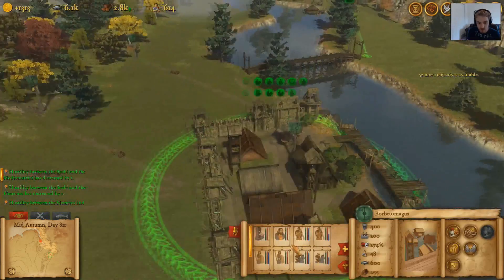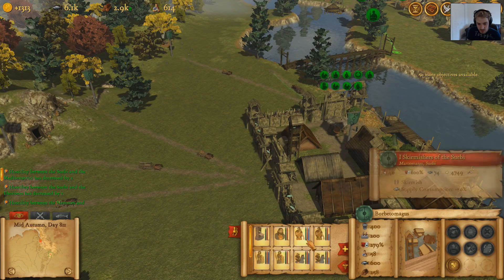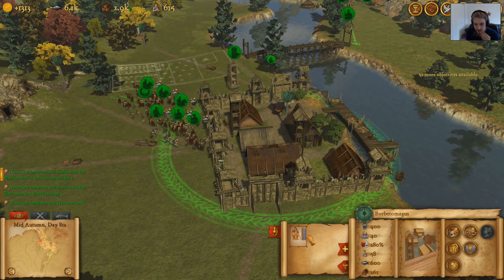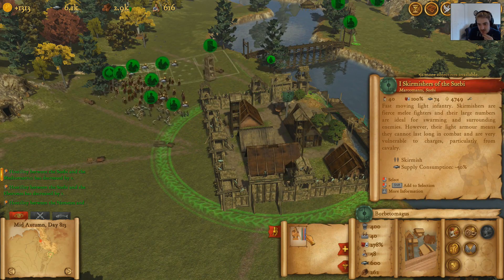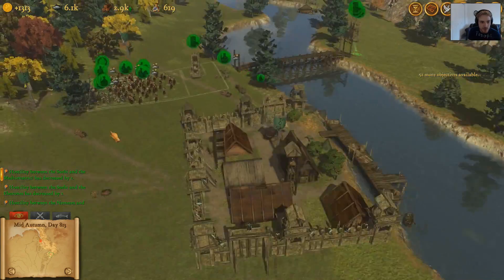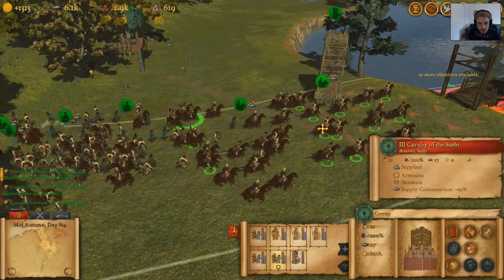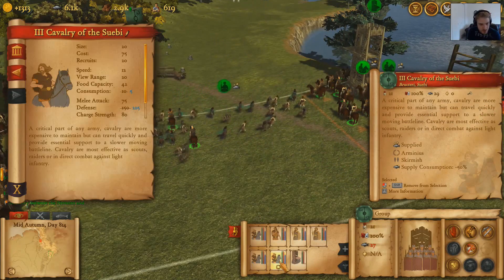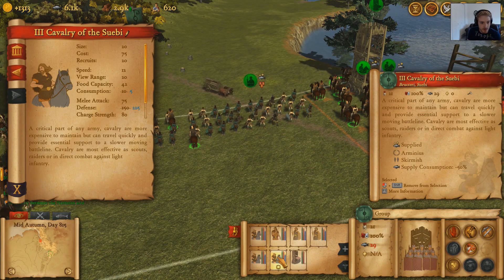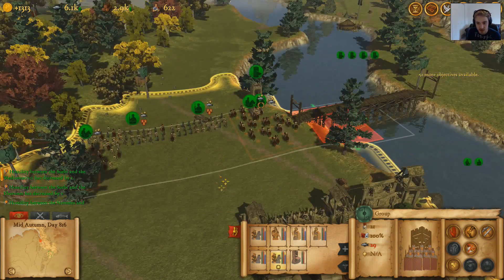I'm going to move some of these people out, leaving one in here just to avoid problems with the populace. At some point I want to move all of my Swabian soldiers somewhere else. So let's see how this works — I'm going to right-click on the general, and they should join the unit. There we go! 50% less consumption because the general's with them, and it also increases their defense, which is really, really good. Perfect.